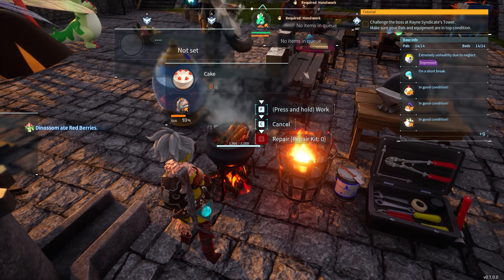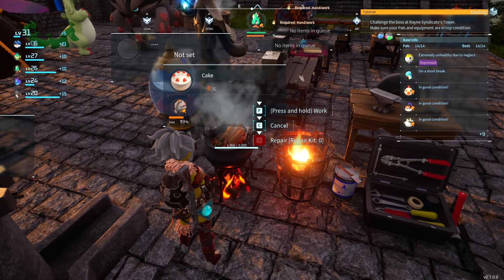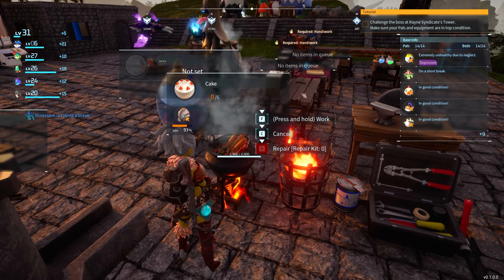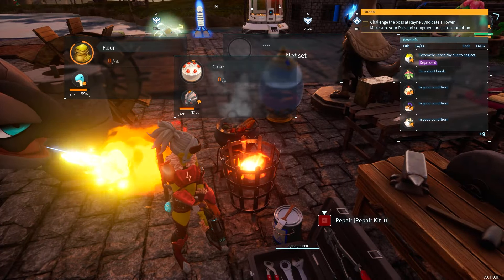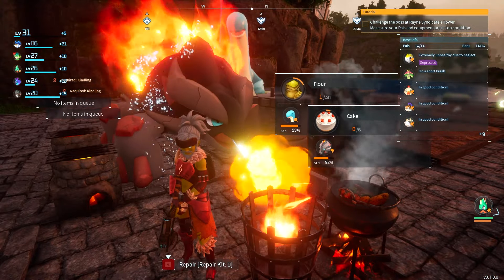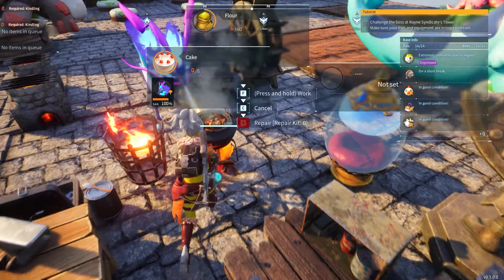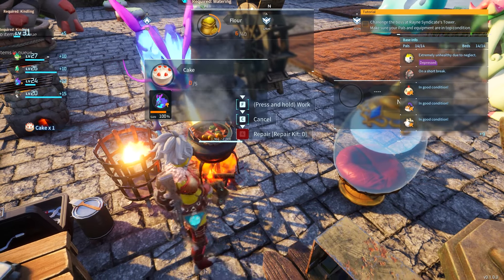You're also going to need one cake per every single egg that you breed at the breeding pan. This takes very long to craft, so you're going to need really good fire pals to speed it up as much as you can — even at level three, look how slow this cake is cooking. Our cake is practically complete — we're going to grab it, and there we go, one cake.